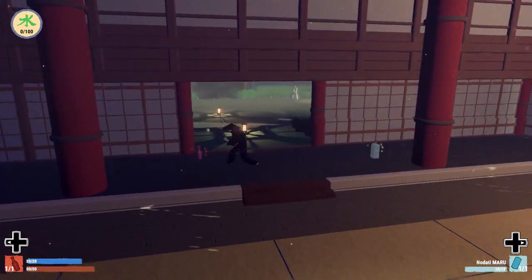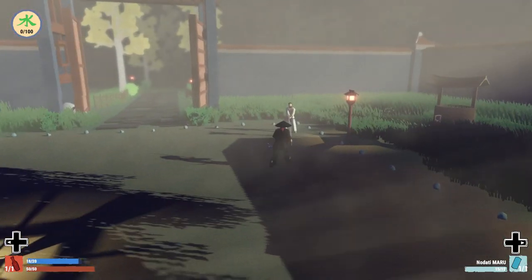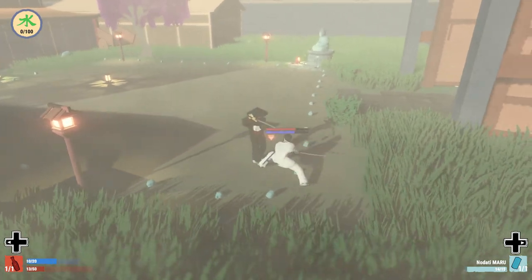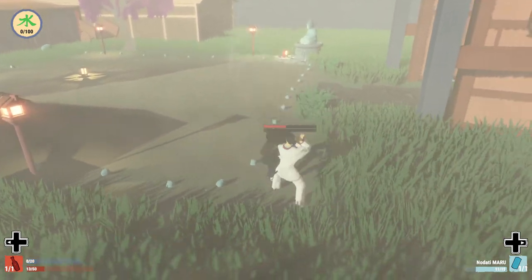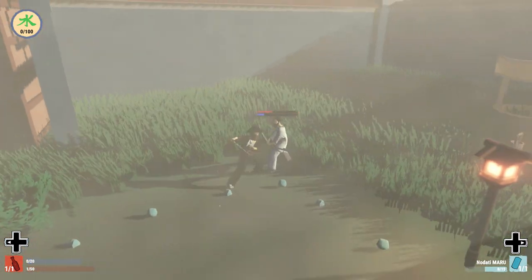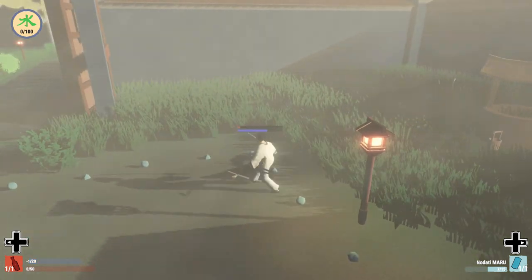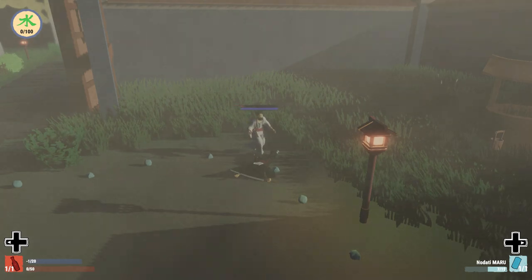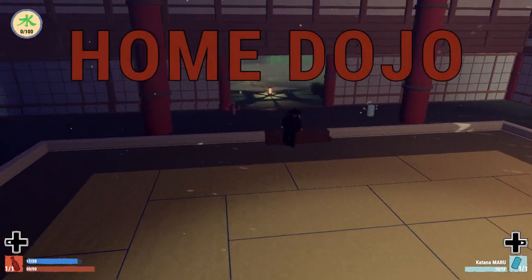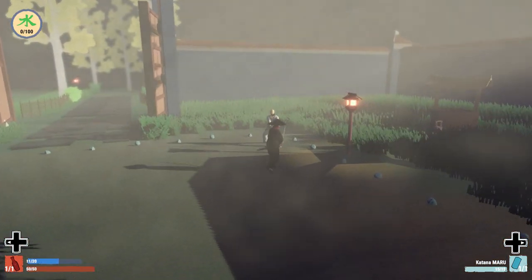The next thing I want to show you before I cut this entry off is the samurais around the dojo — these are fighters we can just practice with if we want. If we die, we will just start back in the dojo room and will not lose anything. But if we do kill one of these guys, we will get an achievement/trophy for killing our first samurai. As you can see I just died, and we pick right back up at the dojo. We can run back at him, fight him, kill him, and get our achievement.